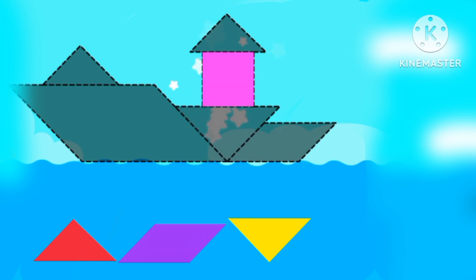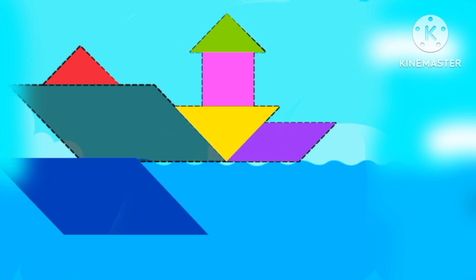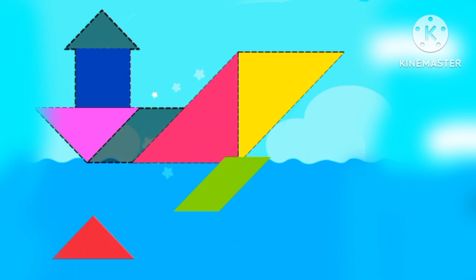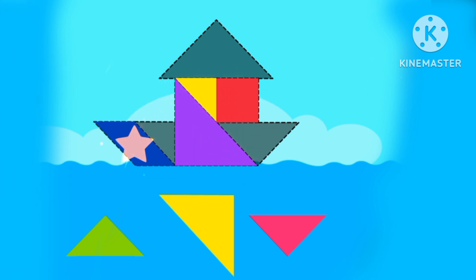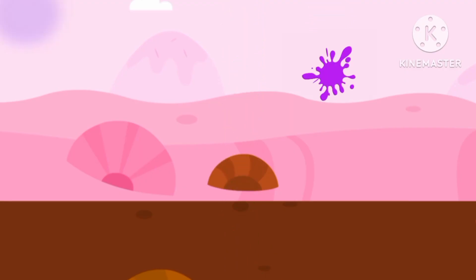Triangle. Let's build a car. A boat using shapes. Triangle, triangle, yellow triangle. Polygon. Triangle, triangle, triangle. Let's build a boat using shapes with triangle, triangle, triangle. A pink triangle and a yellow triangle.